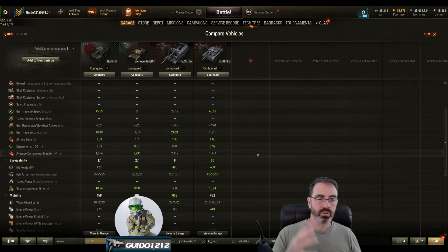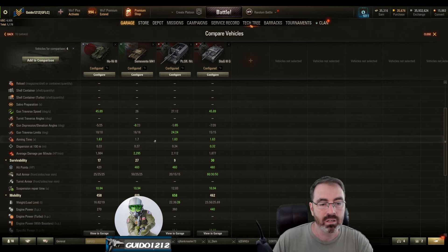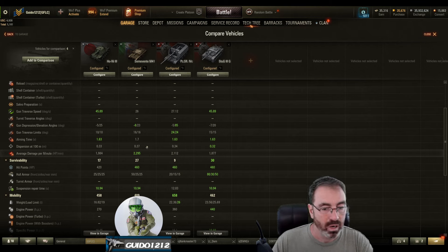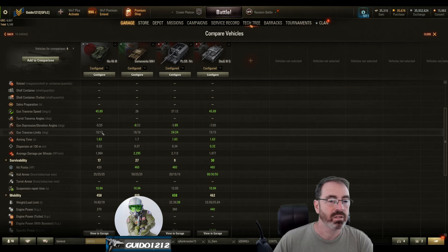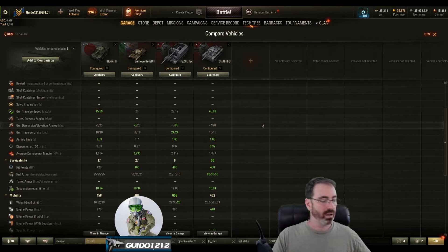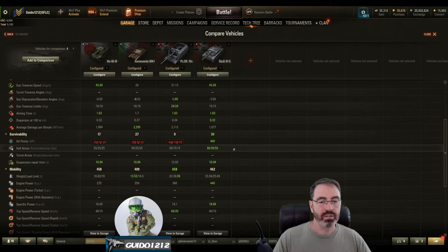The Ho-Ni has more penetration than both the Semovente and Panzerjäger, and a little more damage than the Semovente. These are the tradeoffs Wargaming makes in balancing. The standard dispersion I got down to 0.30 with my setup; stock it's 0.33, comparable to the rest. It has minus-five gun depression, which means you have to be careful about ridges. The StuG actually has some armor at tier 5 — not great but it'll shrug things off — while this thing rarely will.